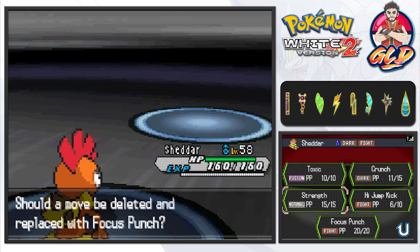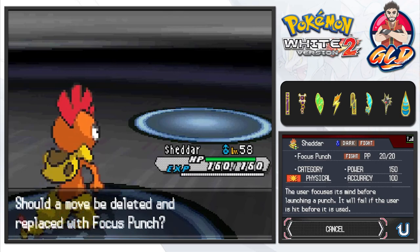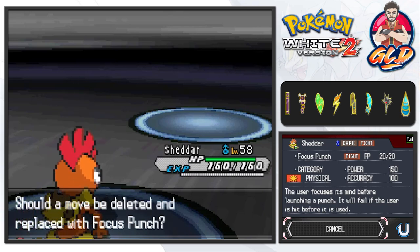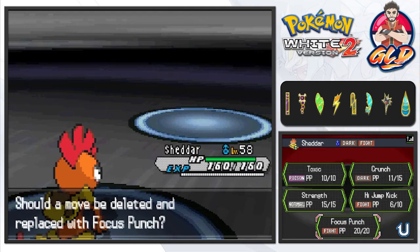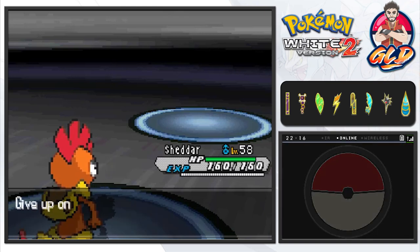Focus Punch is a very powerful move: 100 accuracy, 150 power. There's just one drawback — the user focuses its mind before launching the punch, and it will fail if the user is hit before it is used. That pretty much makes it a 50-50 attack, so I'm not going to use it for the time being.